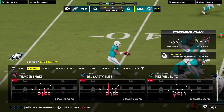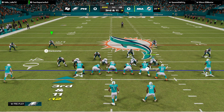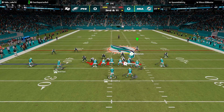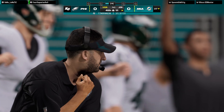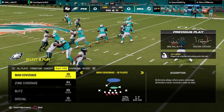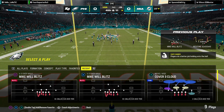That was an interesting little chess match — the offense went empty set, no running backs in the backfield, trying to get people out into routes quickly. But the defense sees that, moves into a blitzing situation, and comes right after the quarterback with more guys than they could block. Now a third down throw, but it misses the target, incomplete. They're bringing a lot of pressure here already in the first quarter — already sacked him once, now they get in and knock another one away.